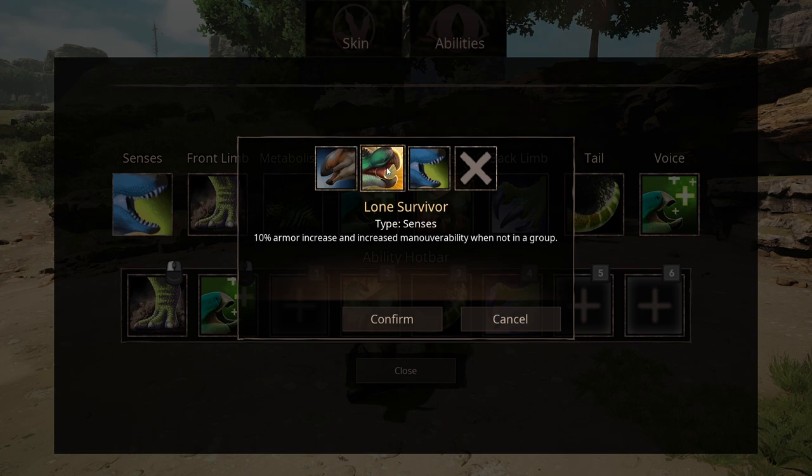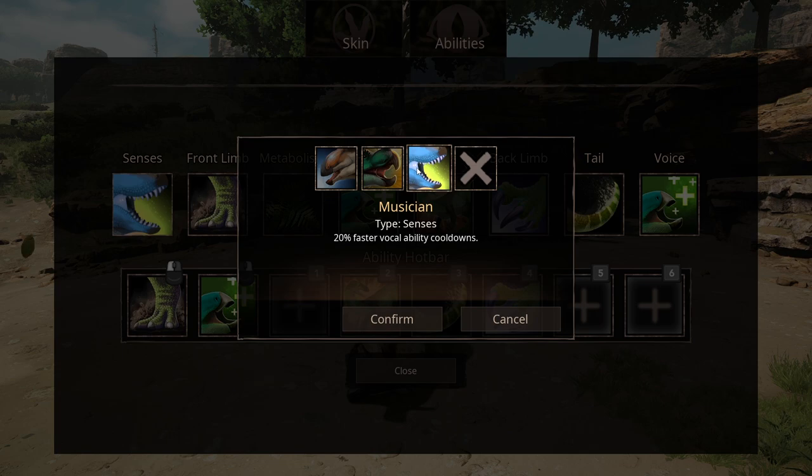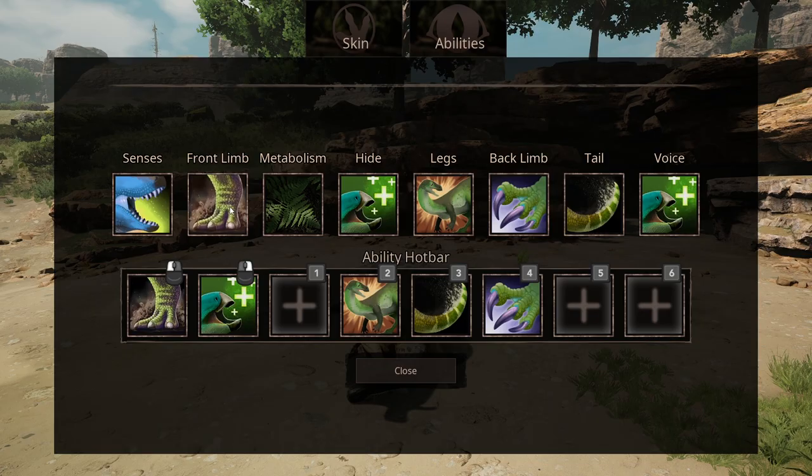Next up is Lone Survivor, which is 10% increase in armor and increase in maneuverability when not in a group. And last one is something new — Musician, which gives you a 20% faster Vocal Ability cooldown. This is very new and also very important for what's to come.